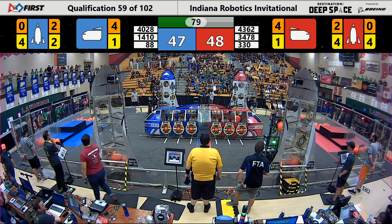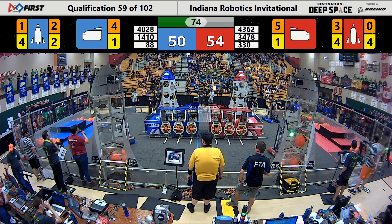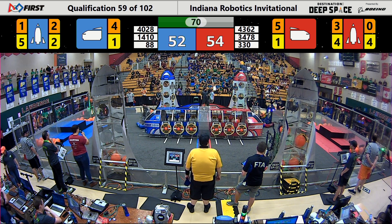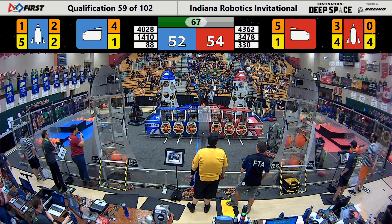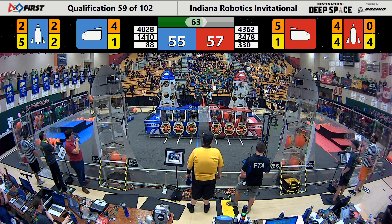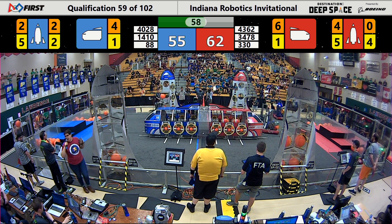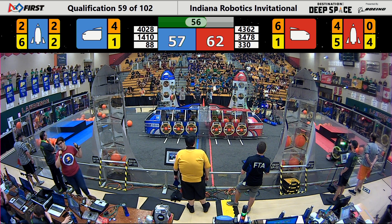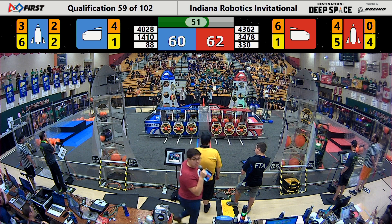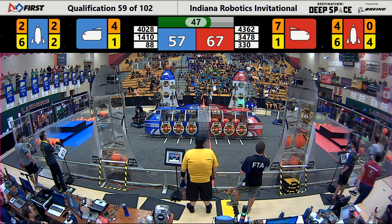TJ Squared is working alongside the Beak Squad to complete a rocket for the Blue Alliance. Beak Squad just placed the fifth hatch panel they need for the rocket, and TJ Squared is working on the cargo. These teams don't have any defense up against them — just these two Blue robots left to their own devices on their side of the field trying to execute a flawless offensive game. However, they're slightly behind the Red Alliance, who has to play defense up against the Kraken.